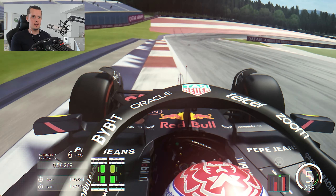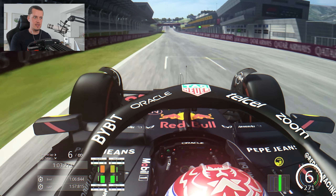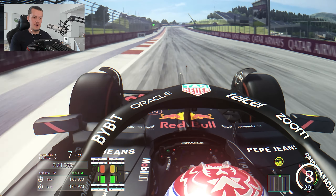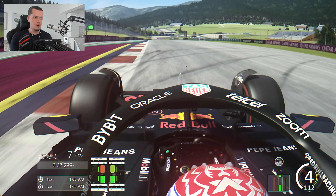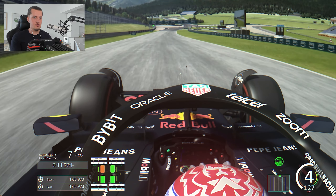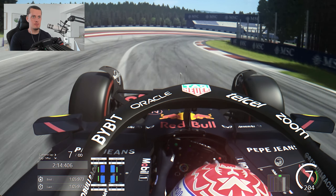Two corners left — turned in way too late there, tried to see how late we could go. Front corner, bit of a corner cut, front overheating as we go up to the line. 1 minute 5.9 — that puts us just over one and a half seconds away. We're getting close, we can work with this. Let's try again.